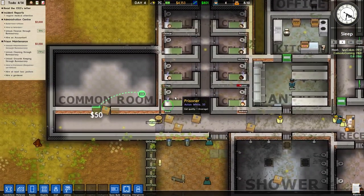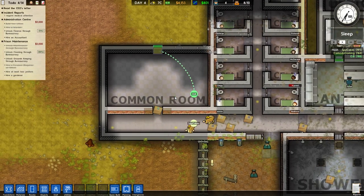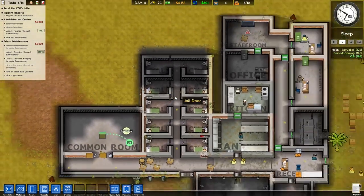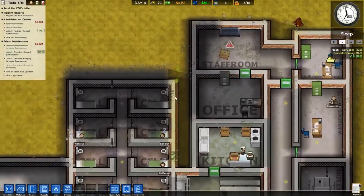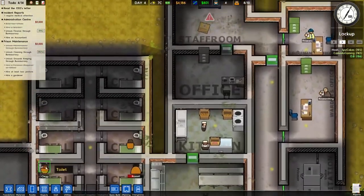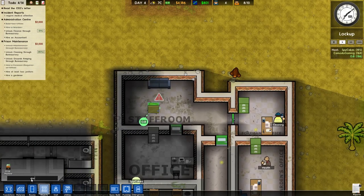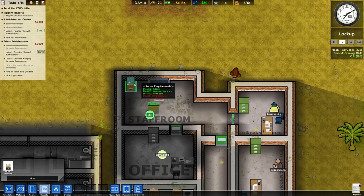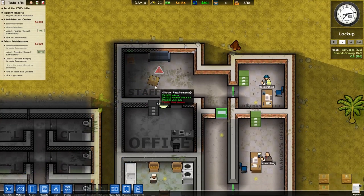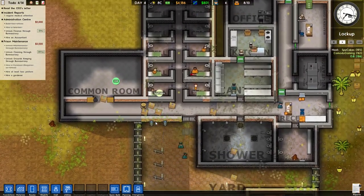We don't need that door blocking them off. We're going to split the common room in half. That's not a big enough hospital. How do you know? Obi, your staff room's not complete because you didn't put a drink in it. I did. Someone dismantled it. I removed it because it was blocking stuff. I put it back. I've been going to leave you alone. I'm a good boy.